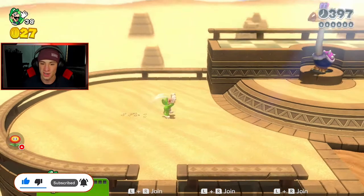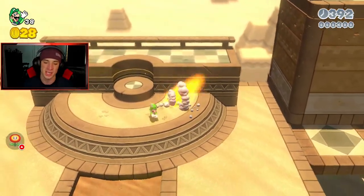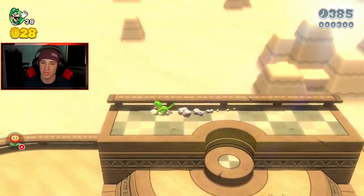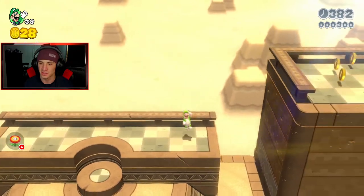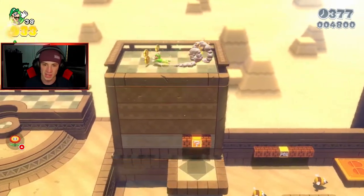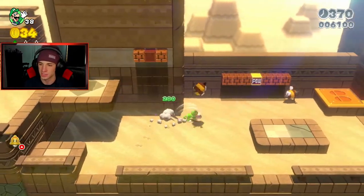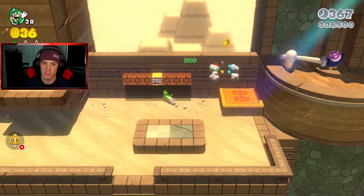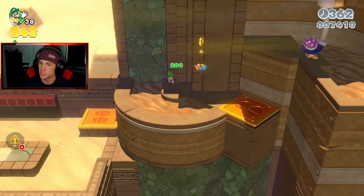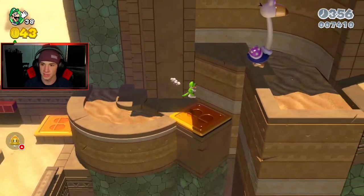We're getting started here in 2-1 and we changed our character — we got Luigi today. His little ability is to actually jump higher than any other character; he has the highest jump. Look at how he jumps — you get some major air so you can actually get up to higher spaces. So if you guys are looking to get to the top of the flagpole, the best character to use is probably Luigi. Peach works pretty well too.